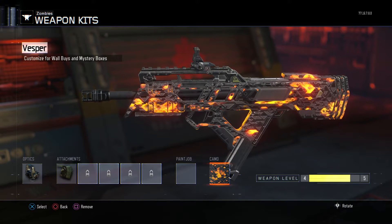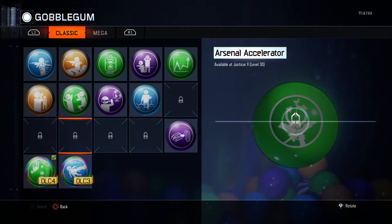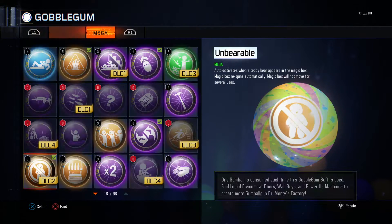We also have new gobble gums. The new classic gobble gum we got is a really awesome one — when you kill zombies they're going to fly straight up in the air. It looks really fun; it's called Newtonian Negation.